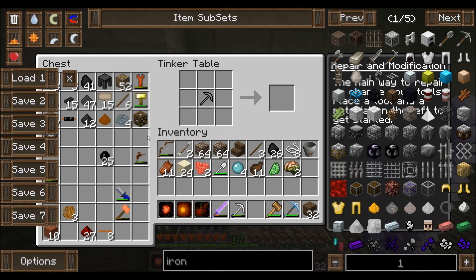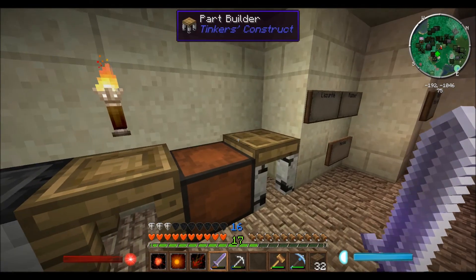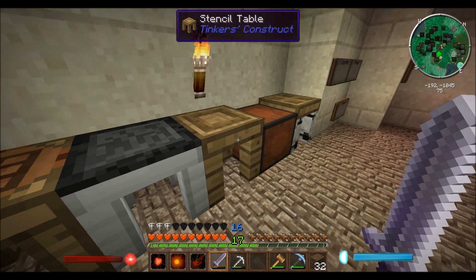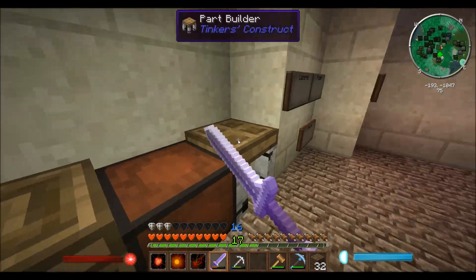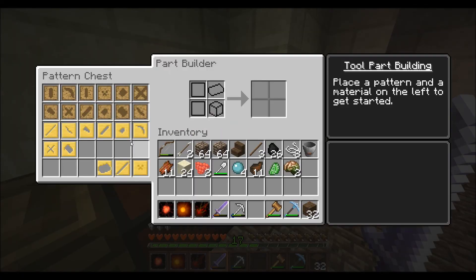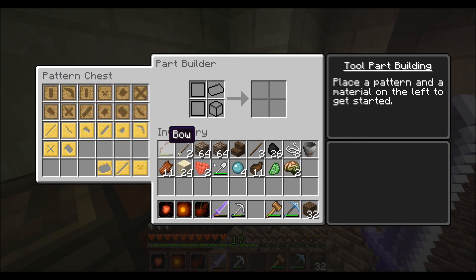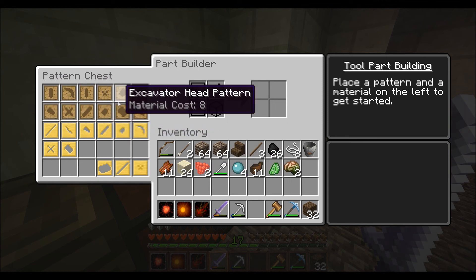I want to make some slime tool rods for these tools. I think... let's see, I forgot what we make them in. We need a stencil. And then... oh, here we go. This is what we need. So I think we can just do this. I don't think we have to put the slime in the furnace.